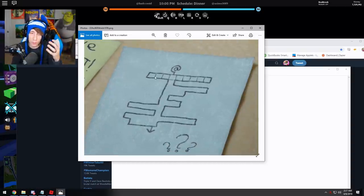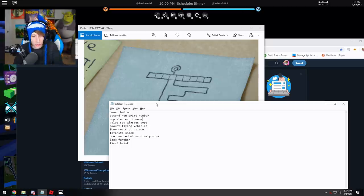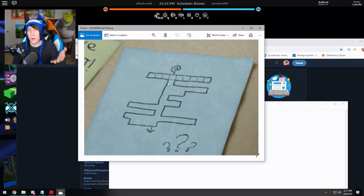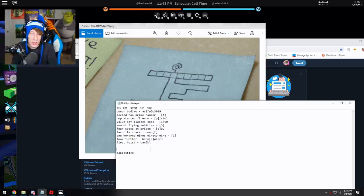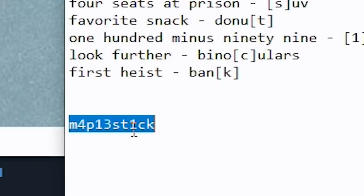These decoded statements are the clues to the crossword puzzle. For example, 'owner of Badcc' is Asimo3089. Going through and completing the crossword, you get: owner of Badcc is Asimo3089, second non-prime number is four, cop starter firearm is pistol, value of spy glasses is 150, flying vehicles in the game is three, four seats at prison is the SUV, favorite snack is donut, 100 minus 99 is one, 'look further' is binoculars, first heist is bank. Going straight down the middle of the crossword gives you 'Maplestick.'